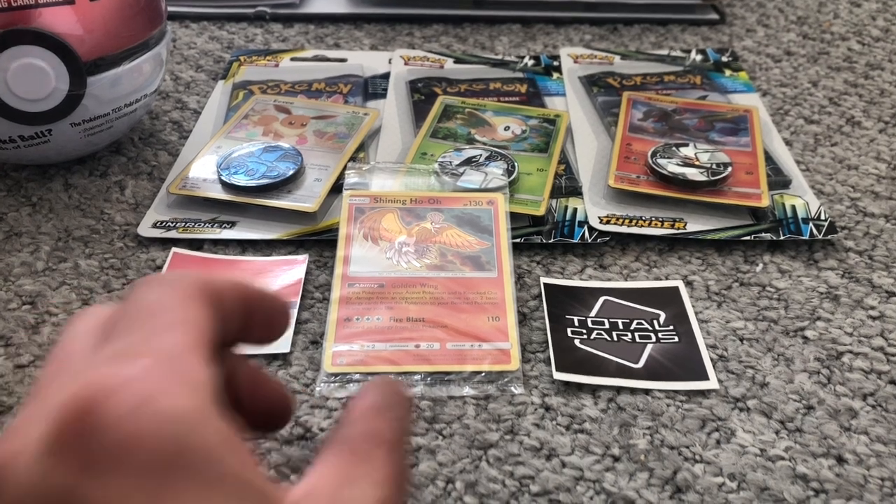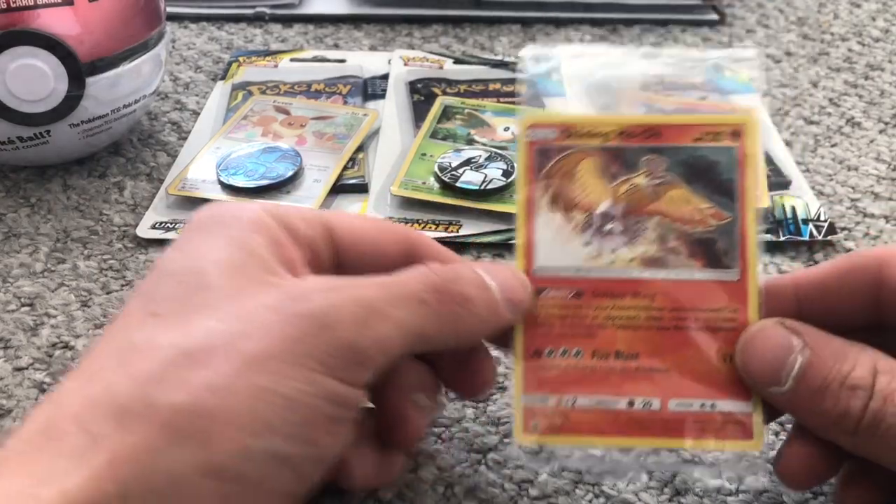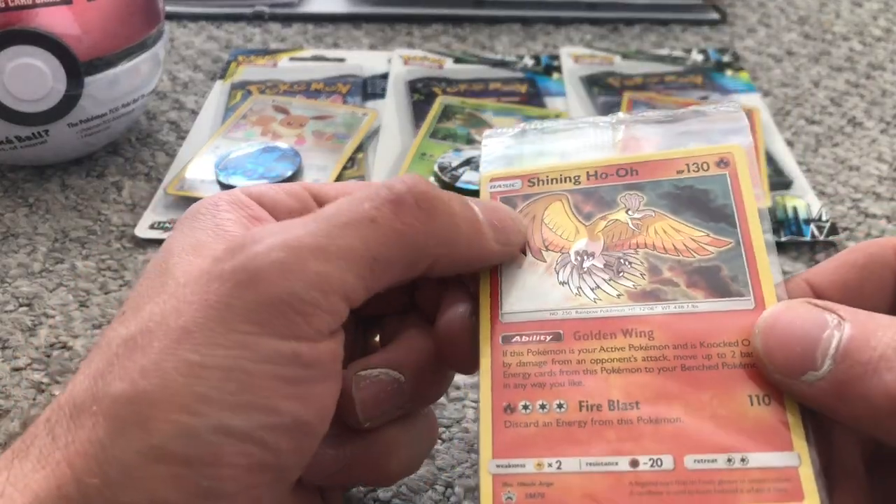And first off, we'll get started. So as you can see we have a Sun and Moon Promo Shining Ho-Oh, which is an embossed card.